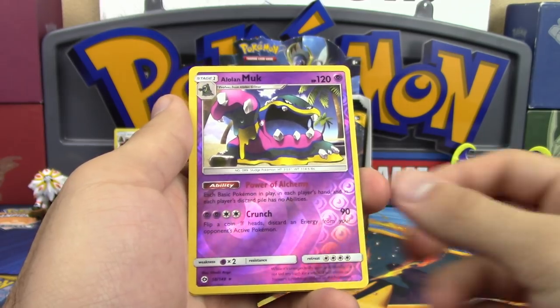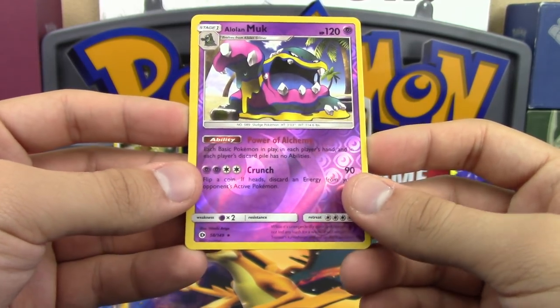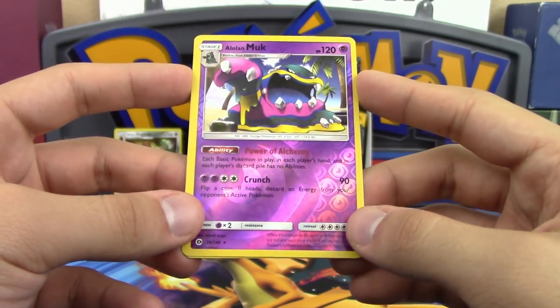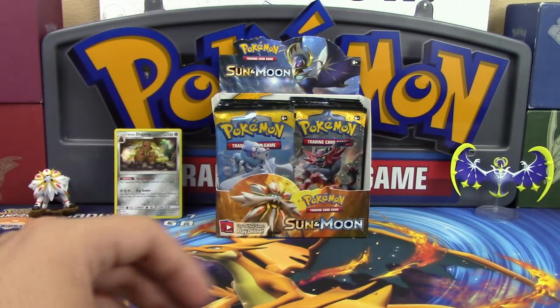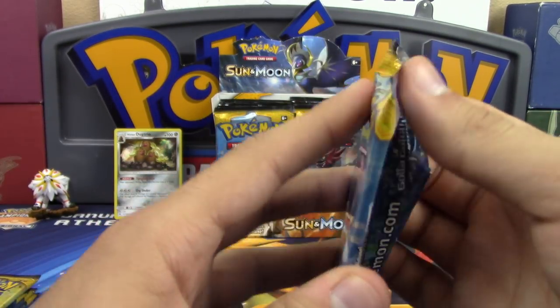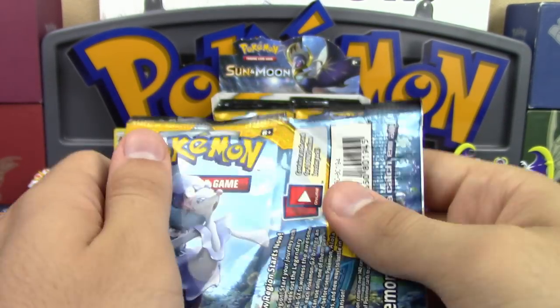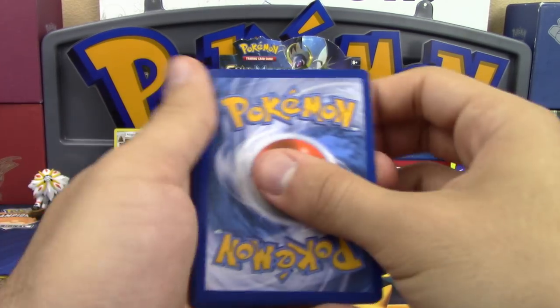Golbat is our first reverse holo rare. We also got Alolan Muk, which is a pretty decent card — it shuts off all Basic Pokemon abilities. For now Garbodor is still superior, but once we lose Garb, Muk is definitely going to be a thing. Muk also has twenty more HP, which is definitely something to take notice of.